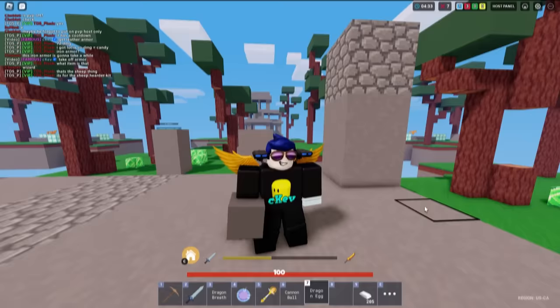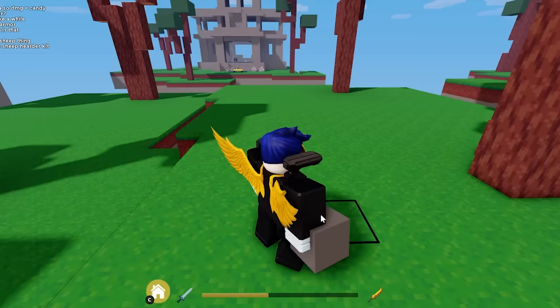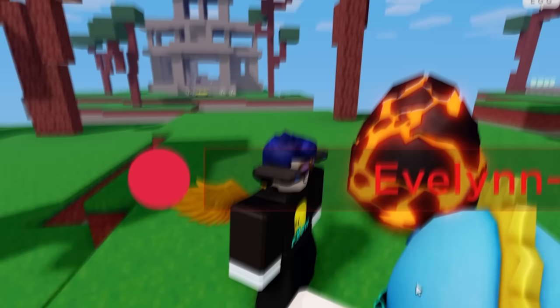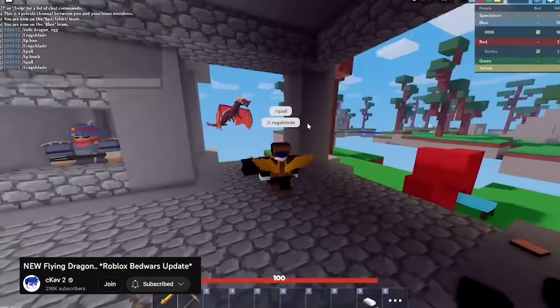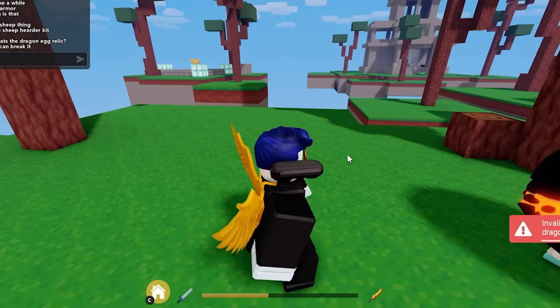The next item is Dragon Egg. This item used to be in the game for about a month and got deleted — I think it was too OP or it lagged the game. This is a Dragon Egg relic. Once you got a specific number of kills, you could summon a dragon. Watch this clip. The dragon is now removed — if you do slash relic dragon egg, it says invalid relic. They completely removed it.